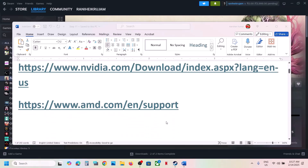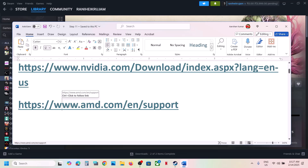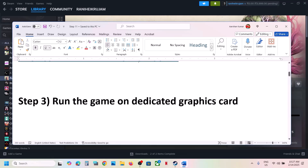For AMD card users: first uninstall the current graphics card driver, then restart your computer, go to the AMD website, select your graphics card, install the latest driver, restart your computer, and then launch the game.